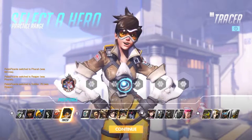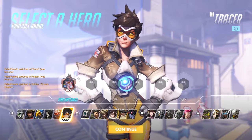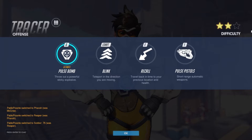The last offense hero of the game is Tracer. Tracer is a squishy but evasive hero that dashes around like a rabbit, confusing opponents by never staying in one place.